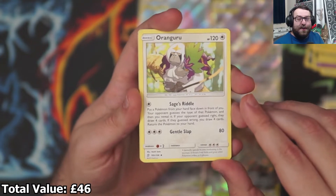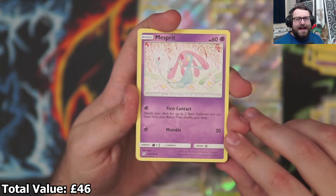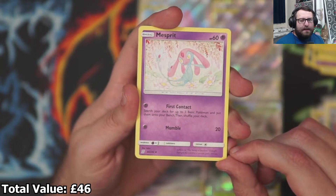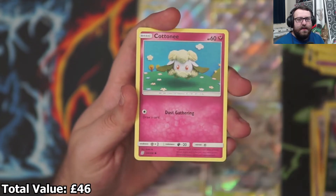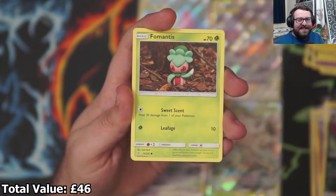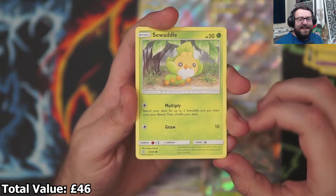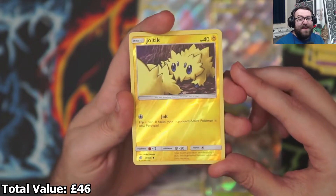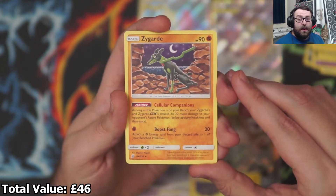We got an Oranguru — cool. A Lurantis, like a praying mantis — that's cool. And a Mesprit. I've never seen that Pokémon before but I do kind of like it — that Mew-esque vibe, like Mew plus Celebi in a Pokémon. A Dunsparce, Druddigon, Cottonee — he's made out of wool — and a Fomantis. Sewaddle — oh, that's so cute. Our Reverse Holo is a Joltik — I'm happy with that as a reverse holo, definitely one of my more favoured commons. Then we got a Zygarde — that looks pretty cool.